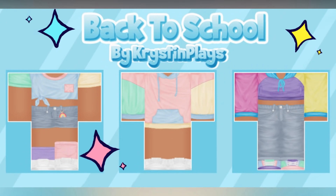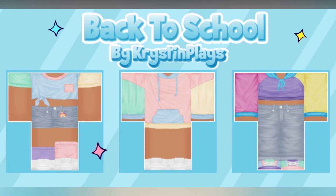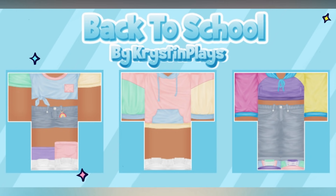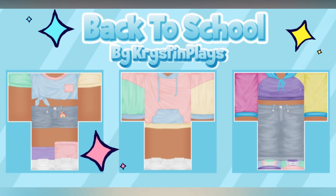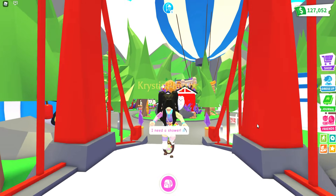A brand new back to school mini clothing line just dropped, which includes three color block outfits for you to choose from. Each outfit contains two pieces, so make sure to check out all of the links in today's video description, or you can find them all in the KrystinPlays Roblox group store.